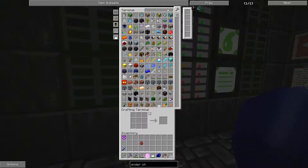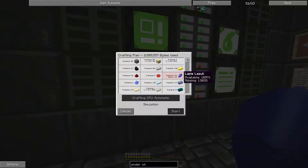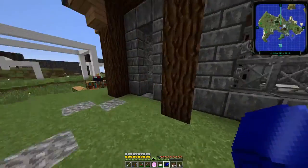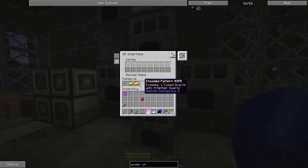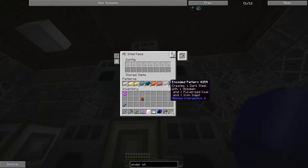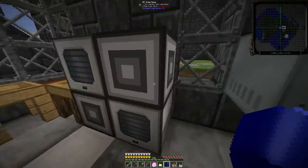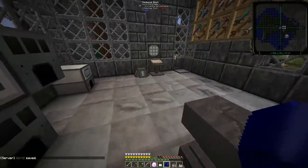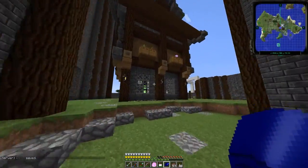Right now I can't craft one because we're short about 13K lapis — that's a problem we'll have to figure out. Let me show you some of the machines I've put together. We've got interfaces with patterns for a lot of the alloys we need, all targeting alloy smelters. Over here we've got recipes in for pulverizing, and all of our crafting recipes are in the interface for the crafting cube.